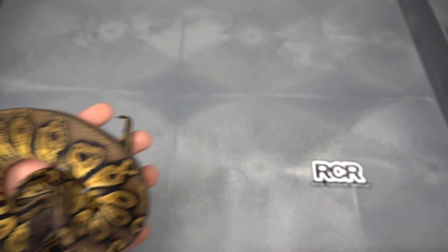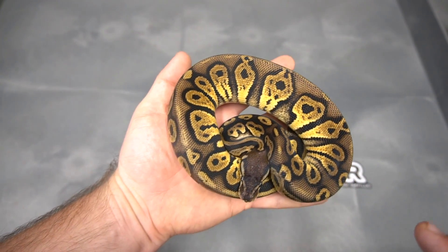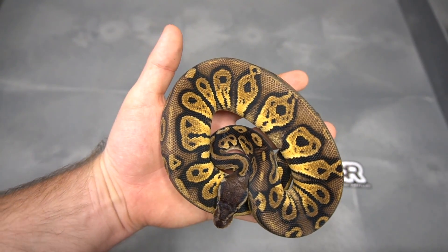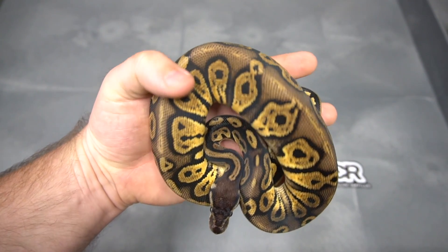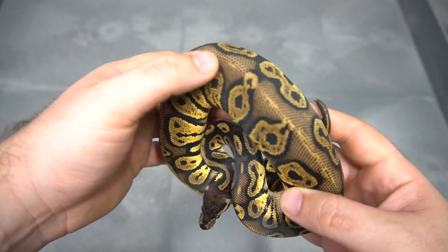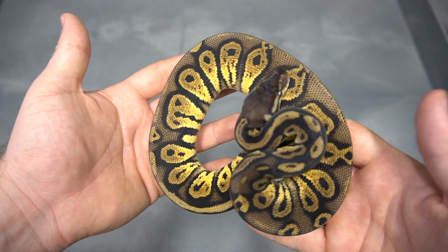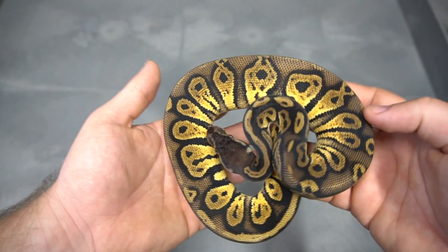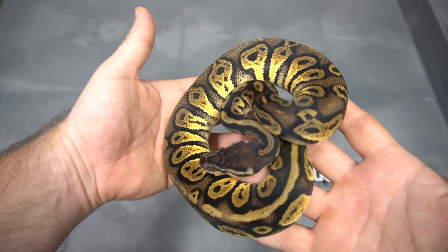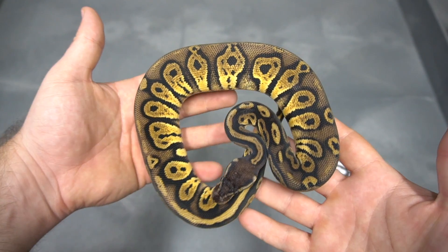So here we have a pastel Blackhead — you can see how it blushed out the back. It kept very dark colors but brightened the sides. I kind of like this combo. I can't wait to see this with Desert Ghost on top of it. So this is just a pastel Blackhead. You get this blushing all along the back and just an overall darker look, but it's not washing out the snake, which is very important when you start to make combos. One of my favorite genes is the Blackhead — not necessarily this combo, but the Blackhead gene itself.